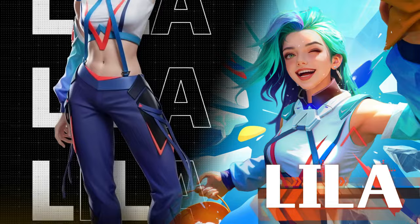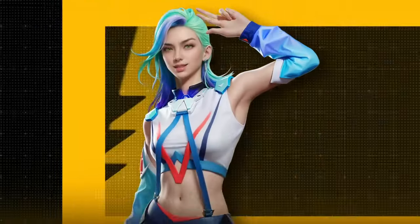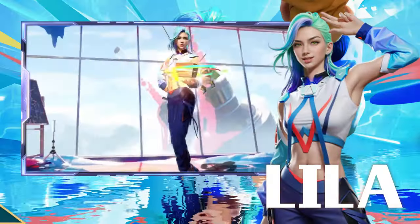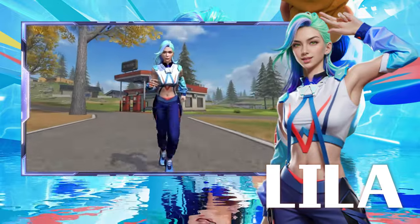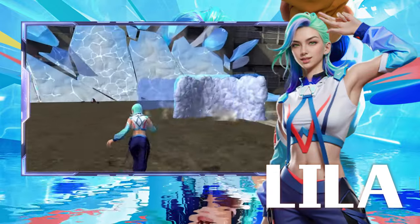New character: Lila, the Glue Artist. Meet Lila, the most recent addition to Free Fire's character roster. Known as the Glue Craftsman, Lila is a rifle shooter who brings her freezing powers to the warzone. Her passive ability, Congeal Strike, is ideal for strategic gameplay, allowing you to slow down or freeze your enemies.